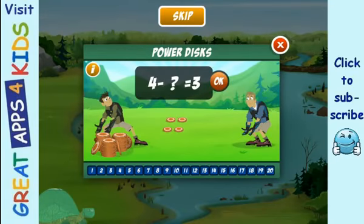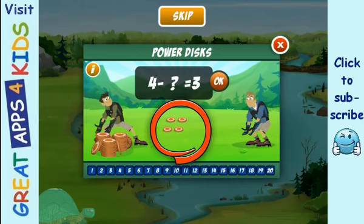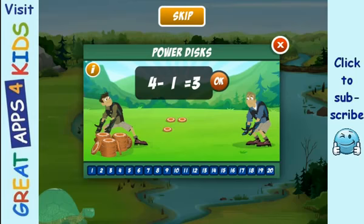Now you need the beaver disc for the creature power suit. Help with another challenge to get it. This one's subtraction. What do you need to take away from four to make three? See the four discs — drag the right number back to the pile so that there are only three. Perfect! Four minus one equals three. Press okay.